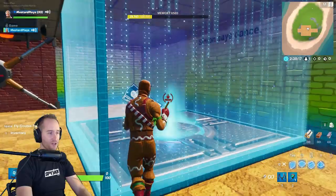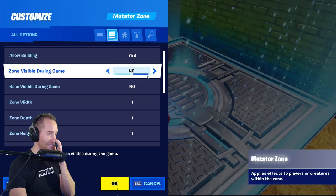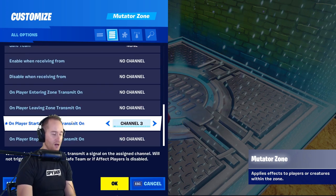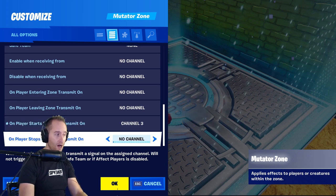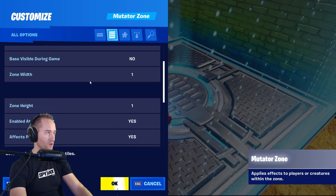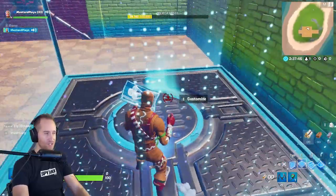Let me show you this cool new setting on the mutator device. You can find it in recently added - equip the mutator zone, throw it out, and there's this awesome new setting that says 'on player starts emoting, trigger on channel 3' or 'on player stops emoting you can transmit on a channel as well.' The only setting I changed was that when they start emoting it transmits on channel 3.